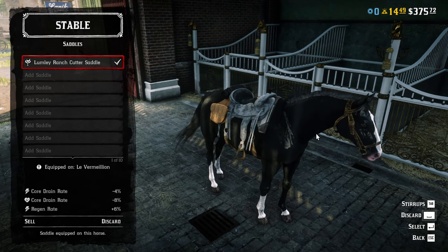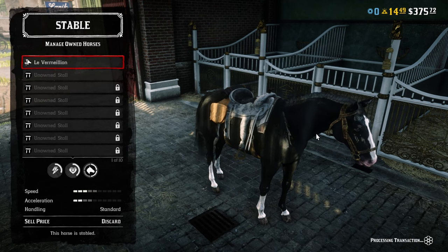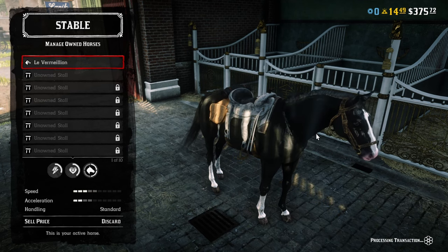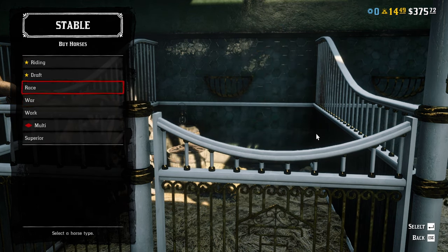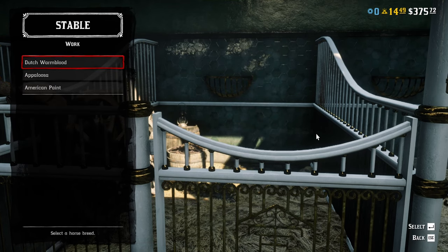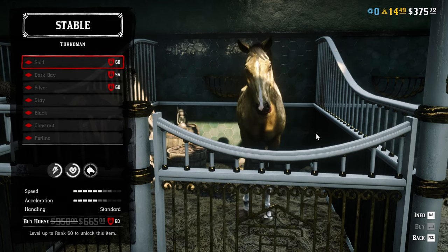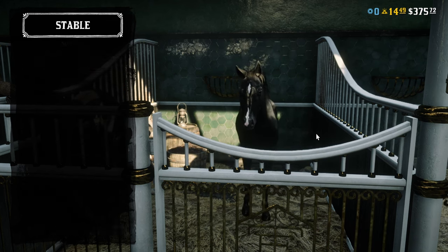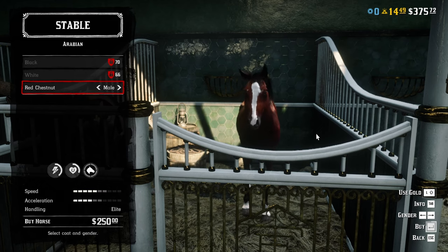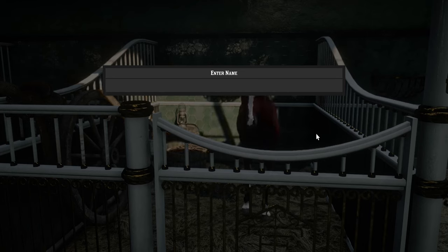Your starter horse has 3 speed and 2 acceleration, and the one I'm recommending will have 6 speed and 4 acceleration. It will also have a lot more stamina, allowing your horse to go at full speed for longer, and it will be slightly faster as well. When you go into the stables you'll see many choices — some too expensive, some locked behind roles. The horse you're looking for is under the superior category: the Red Chestnut Arabian. This horse will last you for quite some time before you can buy better ones. For now, just put any saddle on it, as it doesn't really matter right now.